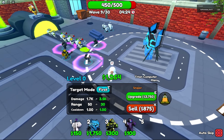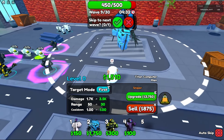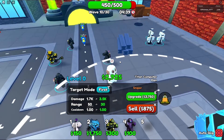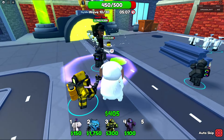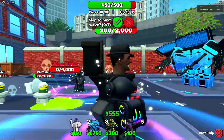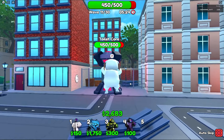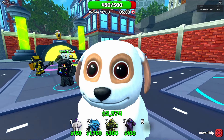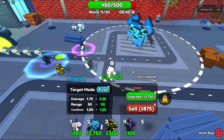Oh my gosh, look at his range — holy smokes! This range is actually really good and this is only the first level of the sniper trait. It takes three thousand dollars to upgrade. Not gonna lie, these gem traits for these units are actually pretty good. We are on wave 10 and looking absolutely fantastic. We got the cloner toilet but we only lost 50 HP — I'm loving it right now!